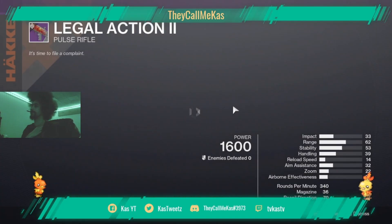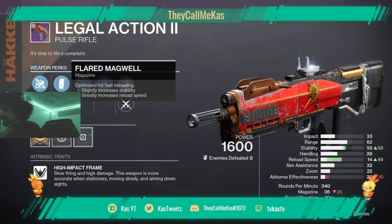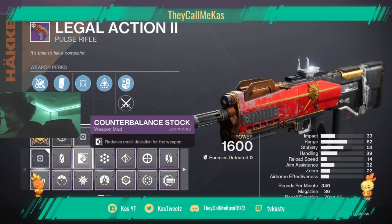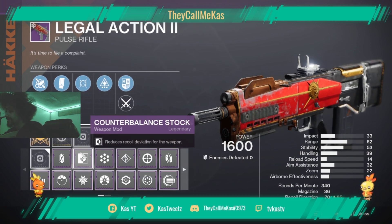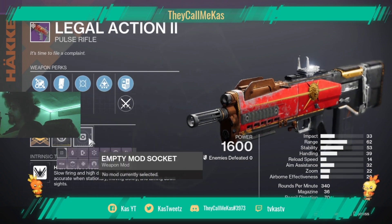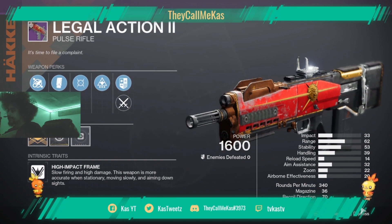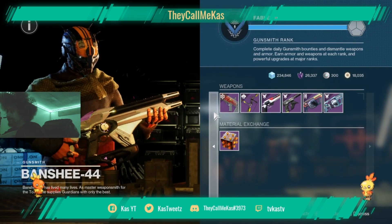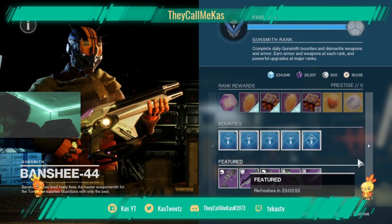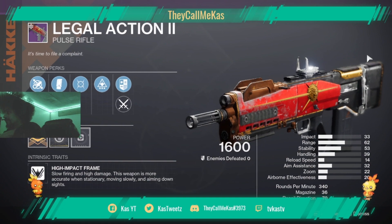On to the good stuff — Legal Action with Moving Target and Wellspring. I feel like this is a better pulse rifle already than Cold Denial. It has a little bit less recoil direction but with counterbalance on you probably won't even notice it. The zoom on Cold Denial is 14 — holy bad — while Legal Action has 22 zoom. You're gonna feel like you have a lot more range and stickiness at those ranges.